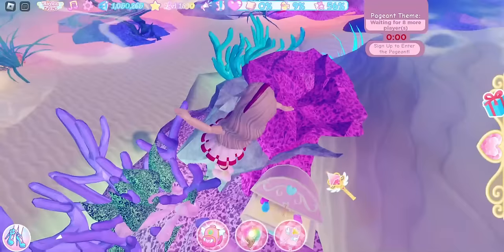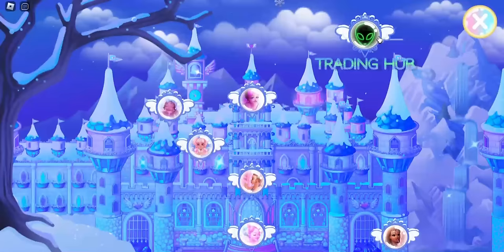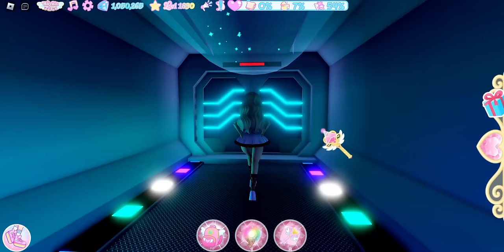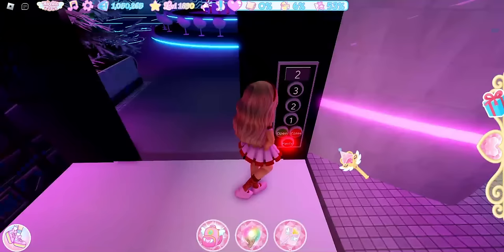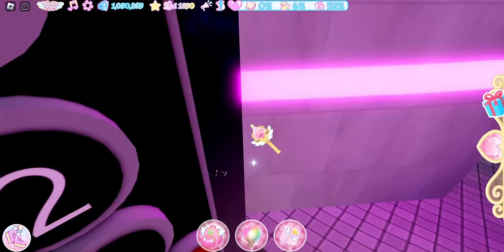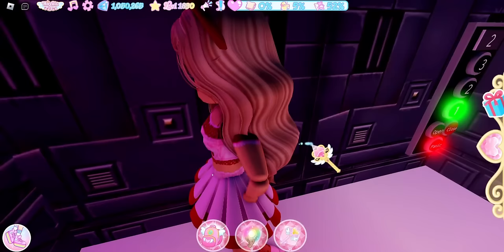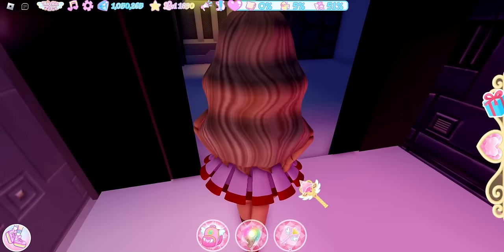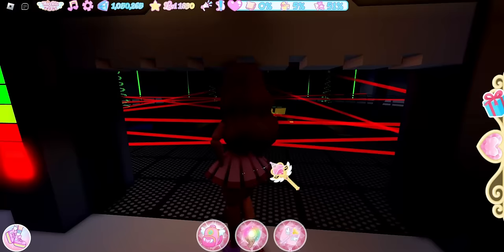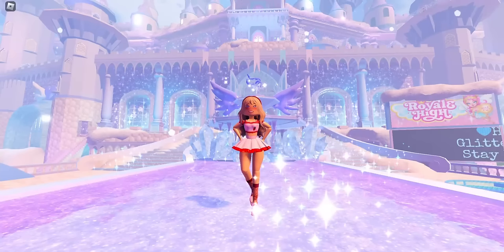Now we're going to the Trading Hub, which also has a free item. Once inside, go towards the elevators and go to floor one — it can be hard to click, but try standing in the corner in first person. On floor one, walk towards these doors and the code is 777. Submit that, enter, and there will be a chest with Ice's UFO item.